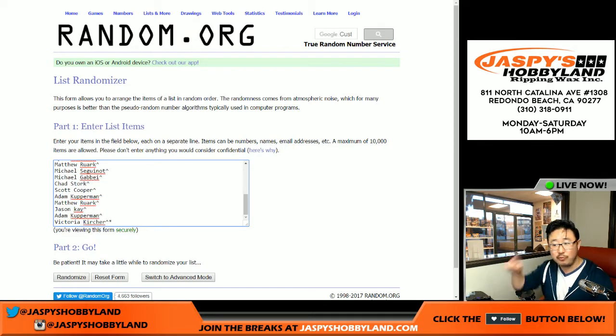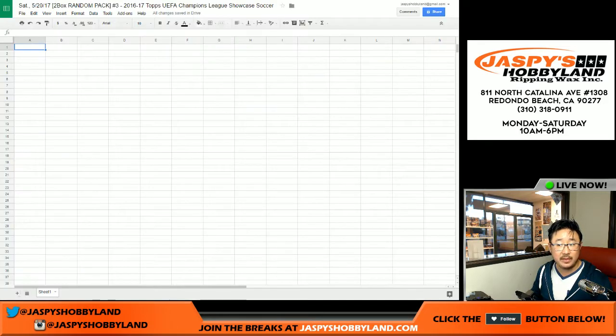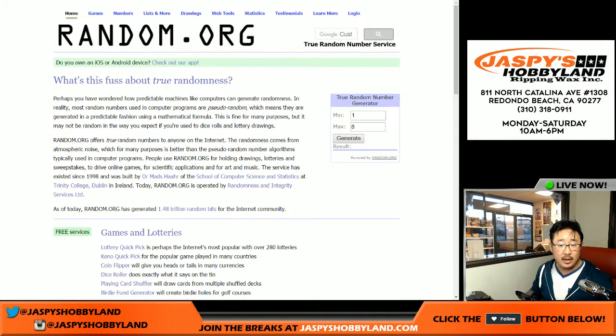If you see that little rooftop next to your name, that means you got that spot in a spot randomizer. That was Saturday spot random number 31. We have the video for that in a separate video on our YouTube channel. We'll be randomizing your names and the pack numbers, putting them in the spreadsheet. But first, we're going to select which boxes we're going to do using the true random number generator on jazpiecehobbyland.com.